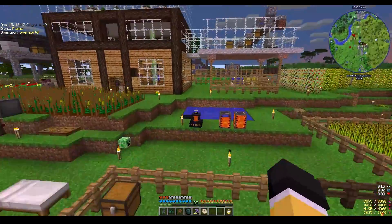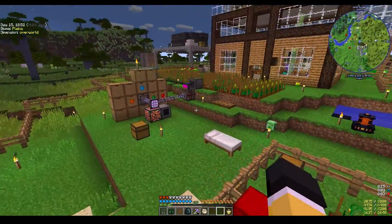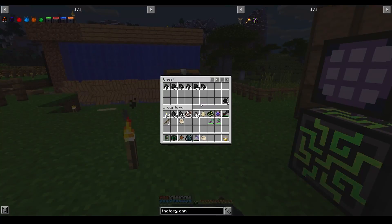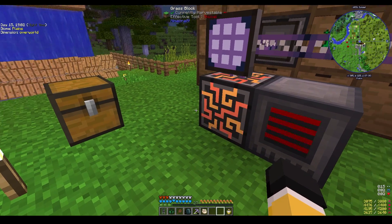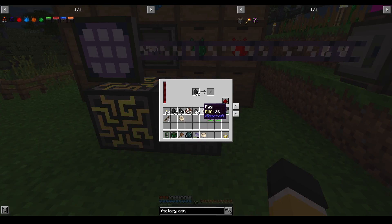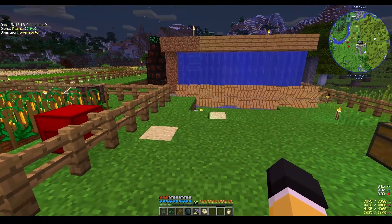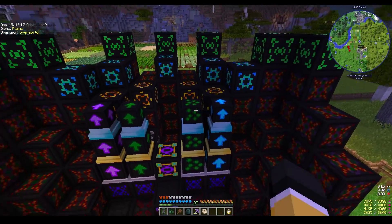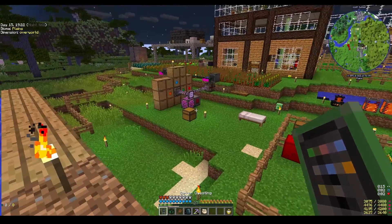We're using a coal generator right now because it's easy to make and simple, but eventually we'll figure out the big boys of powering stuff. We're using a coal generator here as well and that's almost out — it's not like we don't have coal to go by, we do. But I do want an efficient way that quickly gives us wireless solar paneling and stuff like that.